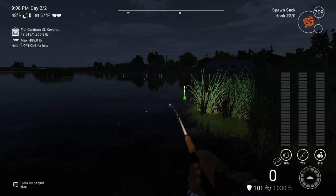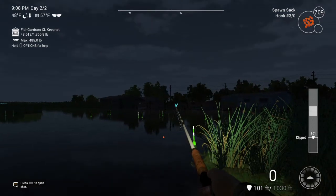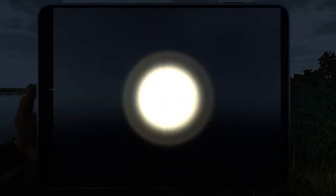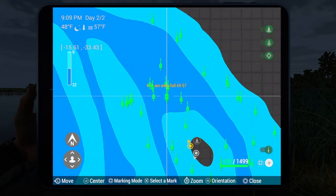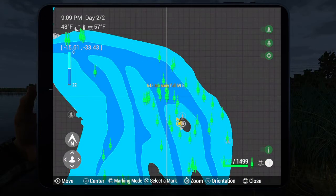Spot two is gonna be over here — you see that telephone pole and the tree? It's right there. My buoy is probably a little short again. This is a better mark for GPS: minus 15, minus 33.